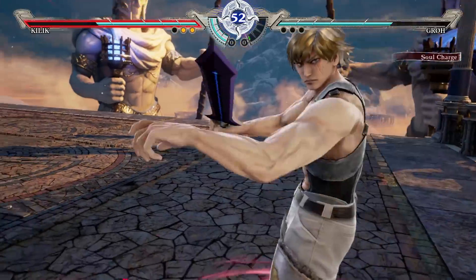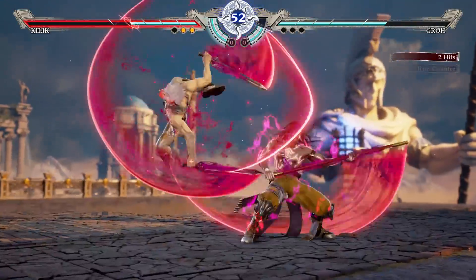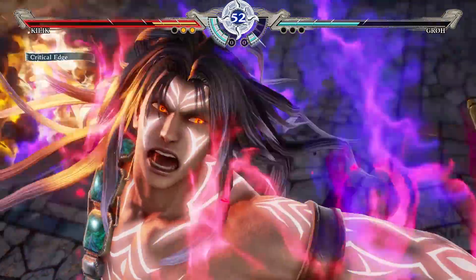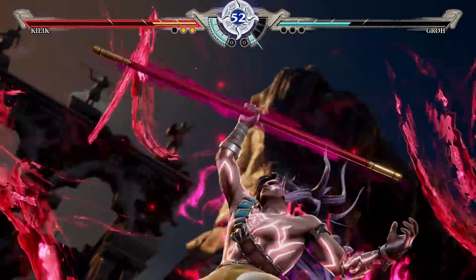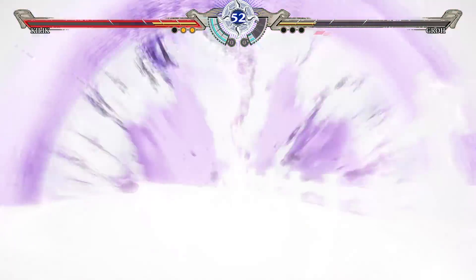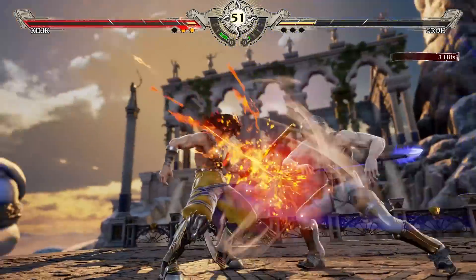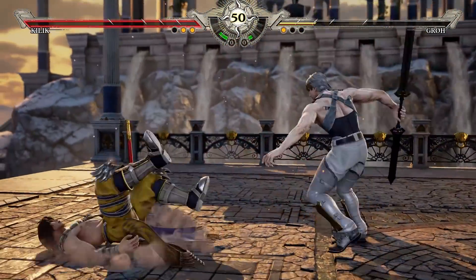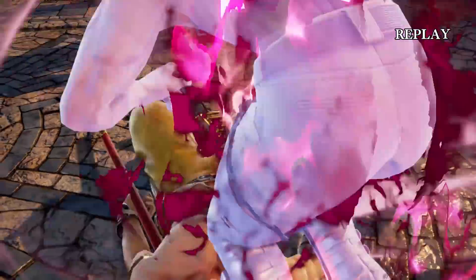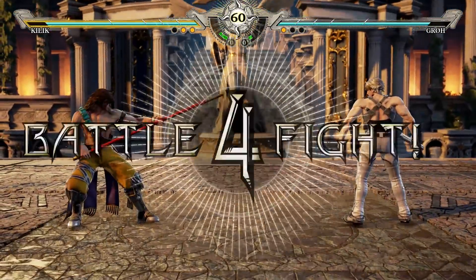Here is Killik's Soul Charge - look at his health. My health is dropping quite significantly just for having this activated - that's kind of anime. It's worth losing all the health for how cool this looks. For those that are going to be observant, this is actually a different Critical Edge as well. The Critical Edge is different depending on whether he was in that mode or not - I don't know whether that's character specific. Killik's damage output really does get insane when he's in that mode.